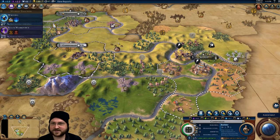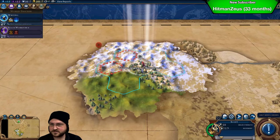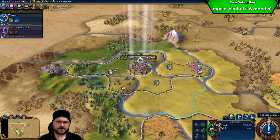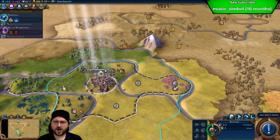Rename Candy to Candy Man — or rename it with a K. Tribal village — oh nice! I don't think I've ever seen that before: you get a free builder unit and it just teleports to your closest city. That's phenomenal.